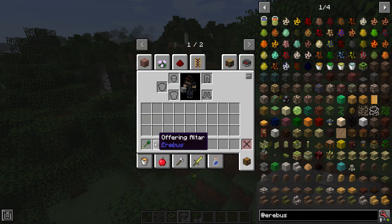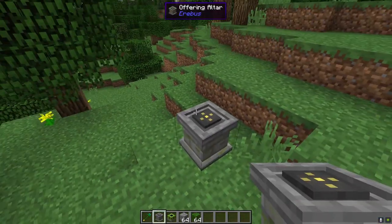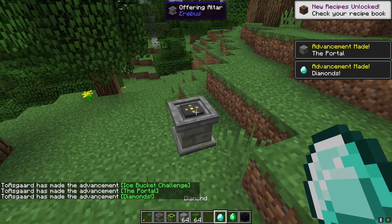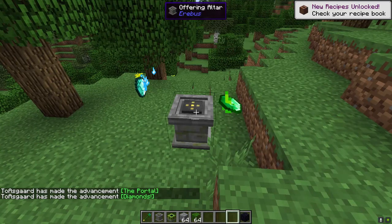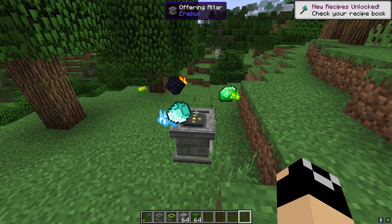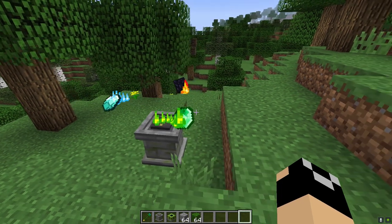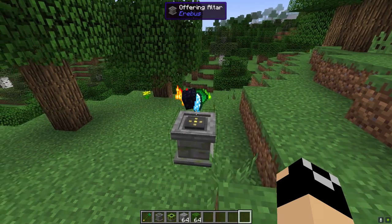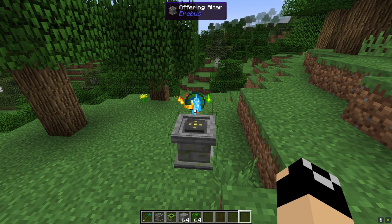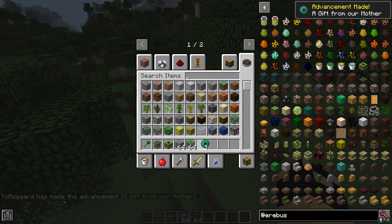To actually craft the Staff of Gaia, you'll notice that you need a Gaian Gem. To get this, you're going to have to take the Offering Altar that we made. If we throw a diamond on there, an emerald, and a piece of obsidian, you'll notice they start coming together. They're going to kind of spin around and do their thing, and after a little bit they're going to combine and create our Gaian Gemstone. Then we shift right-click, take that off — there's our Gaian Gem.